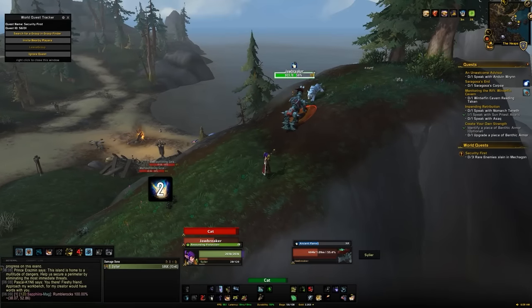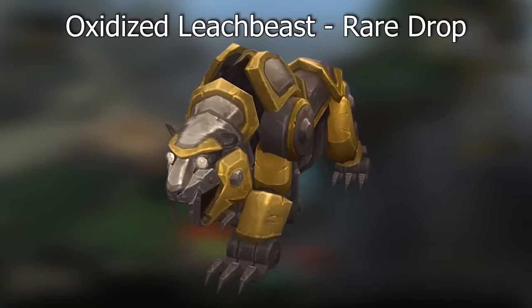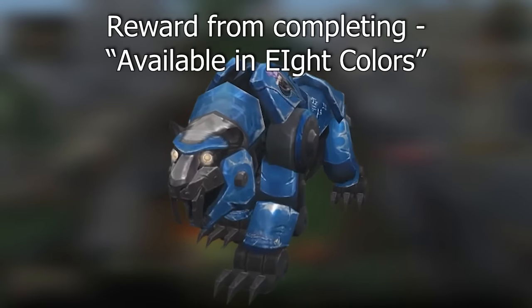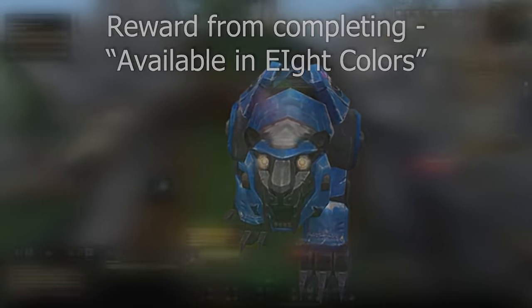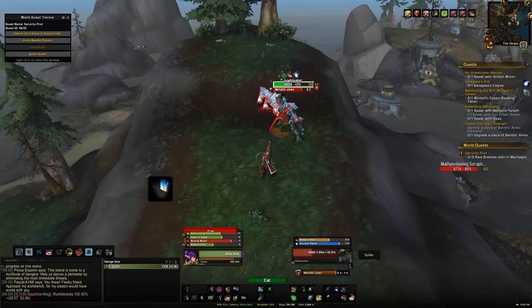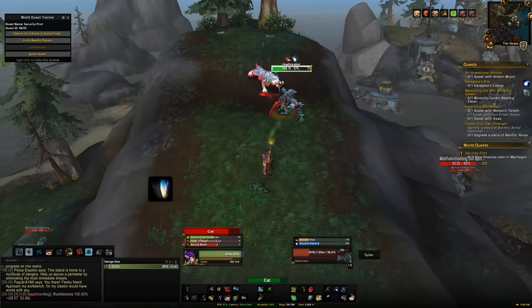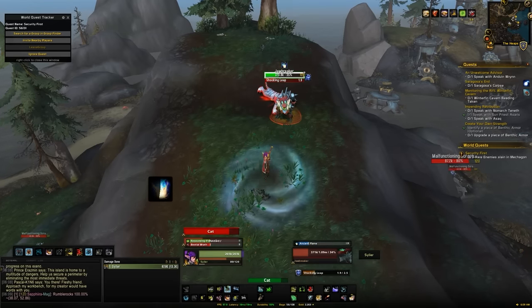There's another mechanic to touch on with the Mechanocat: you can change its colour. There are 8 colours you can unlock, and once you get all 8 you'll unlock an additional colour as well. These can be changed in Bondo's Yard at the spray paint area. These colours are also needed for one of the achievements tied to one of the other mounts, so I'll be talking about where to obtain them in more detail later on.